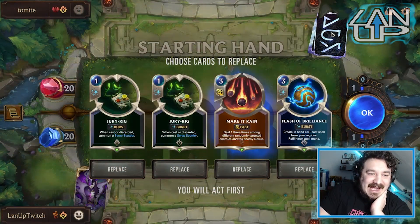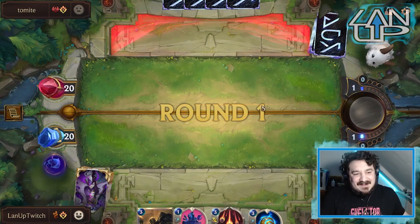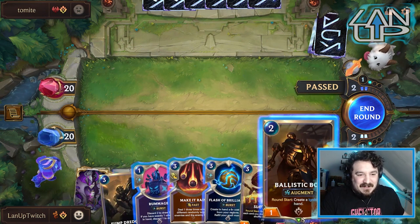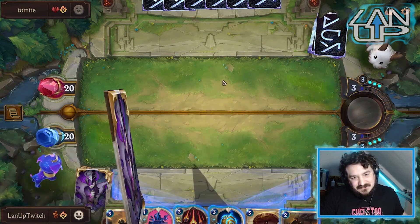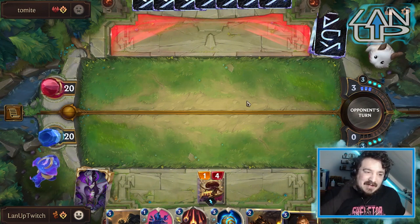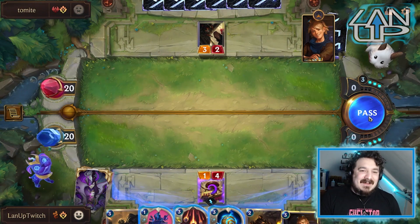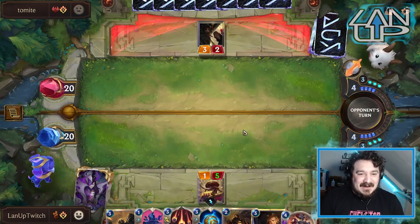Our opponent is playing The Count - the legitimate standard version of that deck. I'm going to get rid of the Jerrys; I might end up regretting that immediately since we have things that could work with them. The plan is to pass - I'm assuming they're thinking about playing Thermal. I don't mind sacrificing Slot Bot; I need to find my Tribe Beams. He straight up has Ravenous Flock. Okay, there's our Tribe Beam - we can actually level this Tribe Beam very quickly.